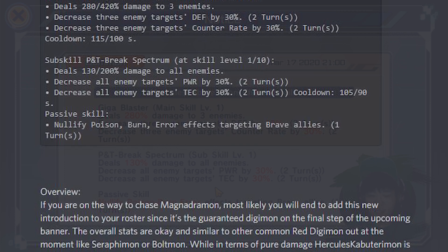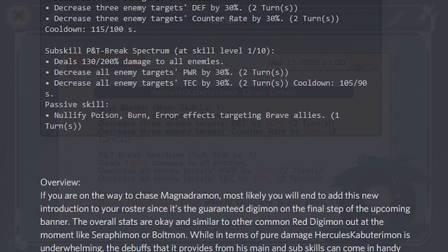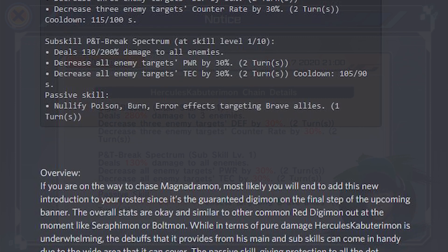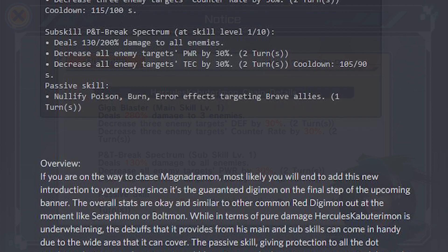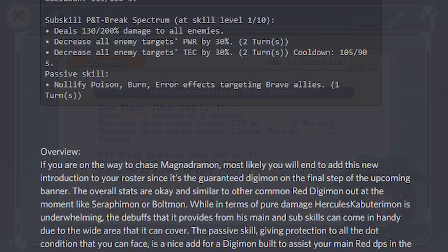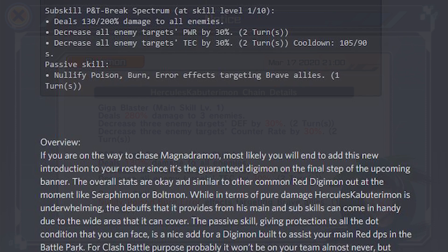His sub-skill is P&T Brick Spectrum — I have no idea what P&T stands for, but it deals 130% to 200% damage to all enemies while decreasing all enemies' power and tech by 30% for 2 turns. This is really nice to have. And finally, the passive nullifies basically all the DOTs — poison, burn — every effect targeting brave allies only.